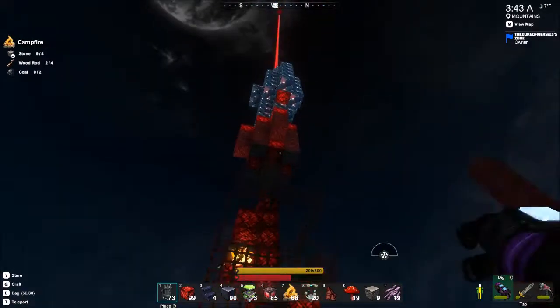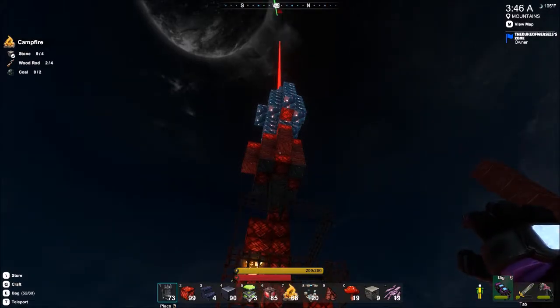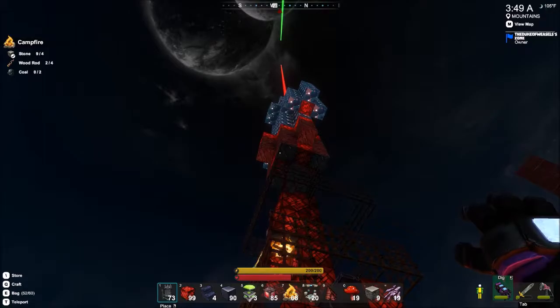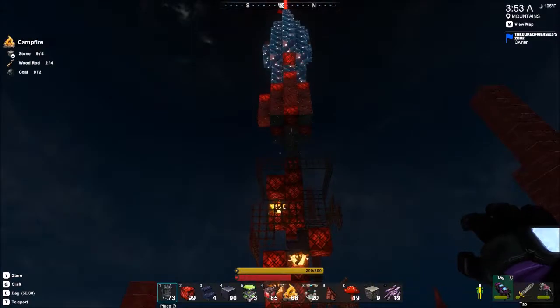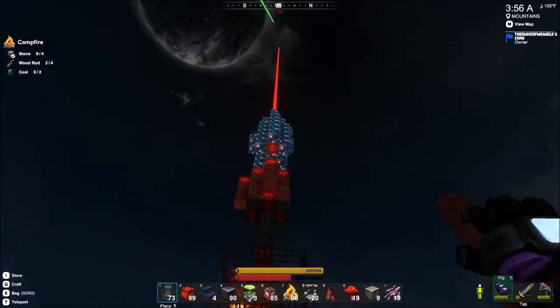It kind of does seem like there's a sharp — why is it not shining below? It's probably the way the lamps are rotated. Bottoms of the lamps don't produce light, so the light's not shining down. But I can fix it somehow.